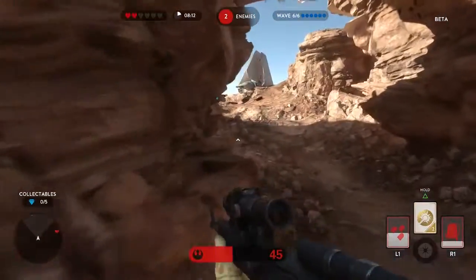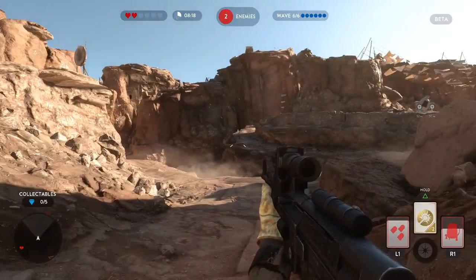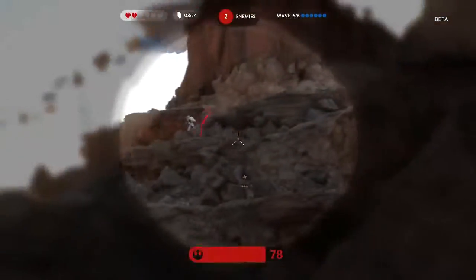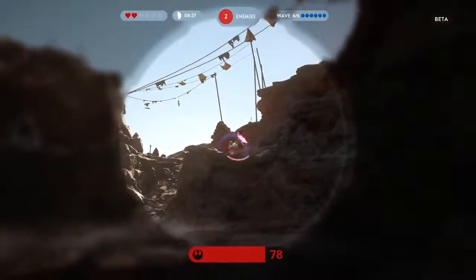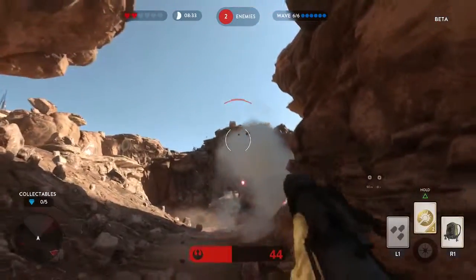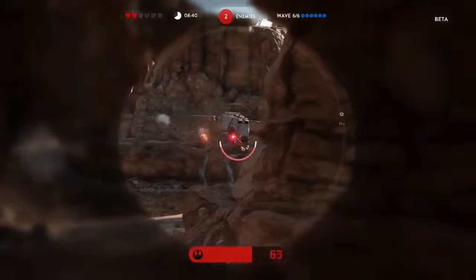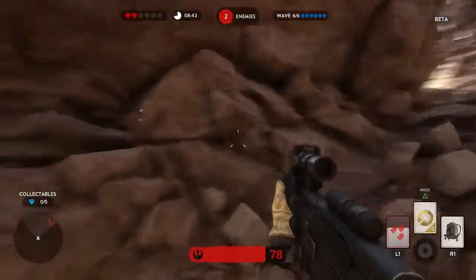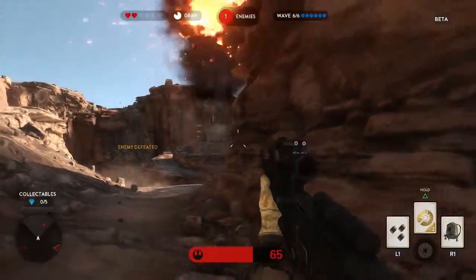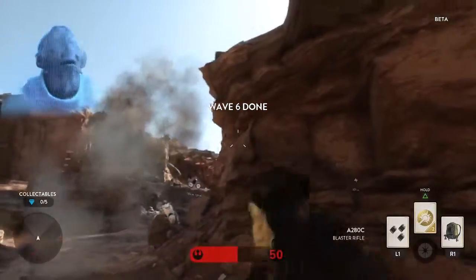Two enemies left, so somebody's creeping around here somewhere I haven't found yet. I can't believe I missed that imploder — that sucks. Just about have him. Oh, I see — so we can instantly reload if we get it on the yellow bar when it's cooling down. Okay, I like that — kind of like Gears of War. Wave six — that's it!